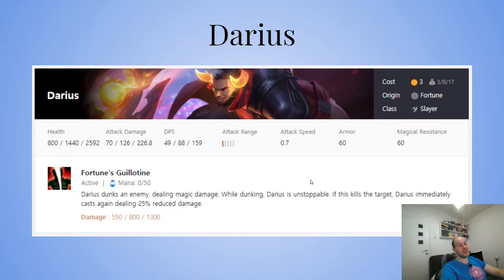Darius — the Dunkmaster is back. Darius dunks an enemy dealing magic damage, and while dunking he's unstoppable. If this kills the target, Darius immediately casts again dealing 25% reduced damage. If you have a bunch of rods and find an early Darius, welcome to the slam — 550, that's 800.